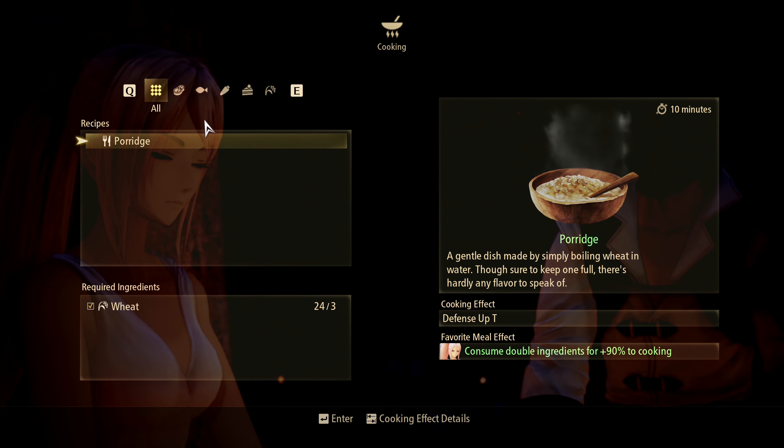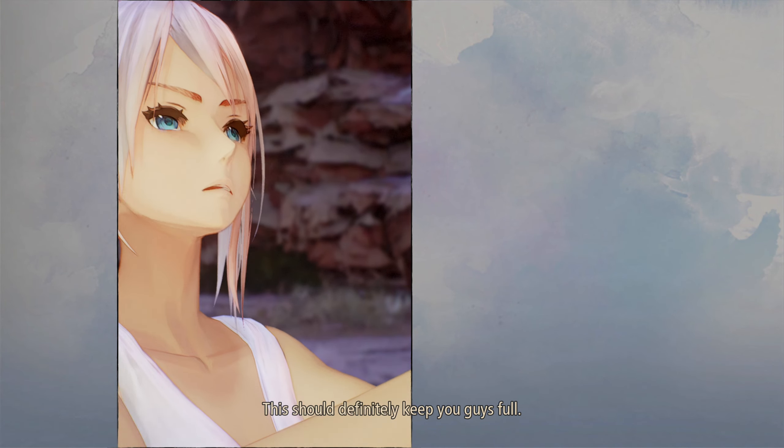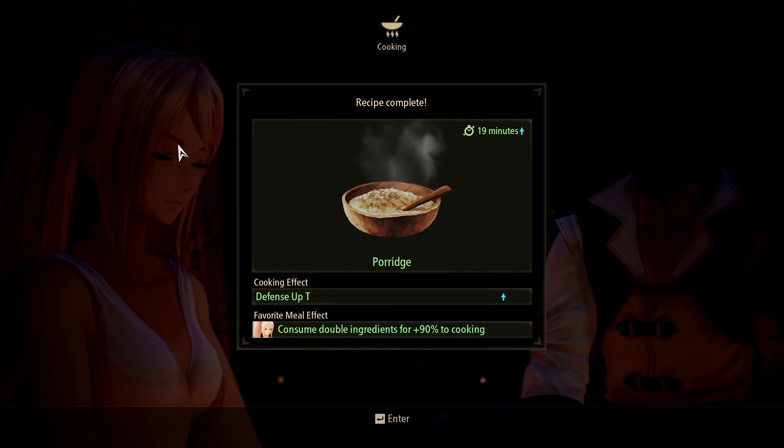Porridge — favorite meal effect: consume double ingredients for plus 90 to cooking. Defense up. Tea. Last 10 minutes? 90 minutes if Shion is doing it. This should definitely keep you guys full. We haven't gotten that far into the game yet — it's not a lot of you guys going on. It's just one dude. Little bit of an oversight.